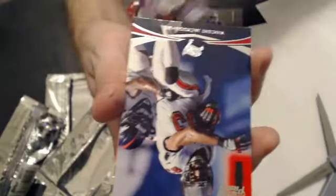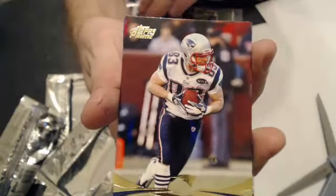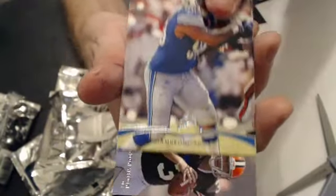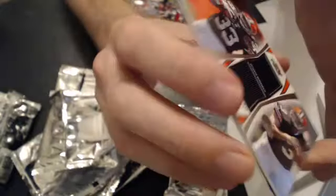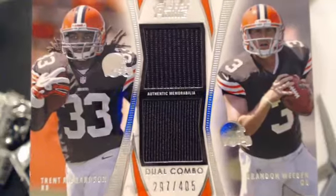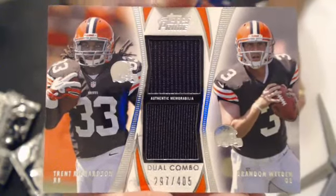We have a Wes Walker Gold and a Kirk Cousins Rookie. And we have a Rich Whedon Dual Jersey, numbered 297 of 405. And we'll go to Eric 2005.